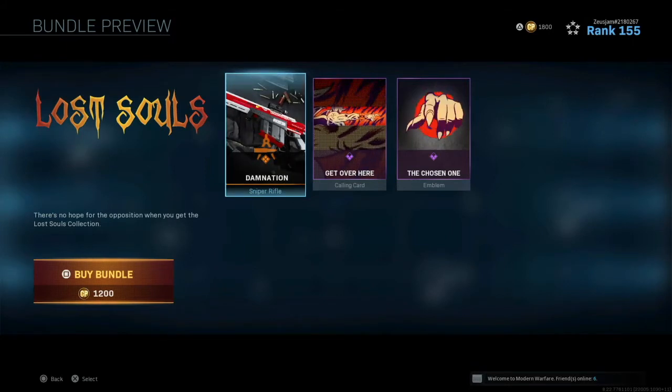So today we're going to be talking about Lost Souls. As of the update, we were introduced to this new sniper rifle. To obtain it, you'll have to get three quick scopes in 15 different matches. Now, for some of us less experienced folks, that's a heck of a challenge, and I understand why they did that challenge.